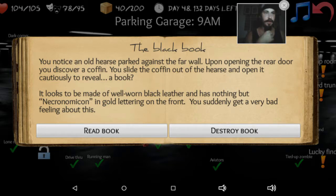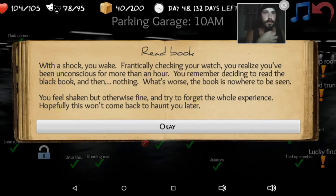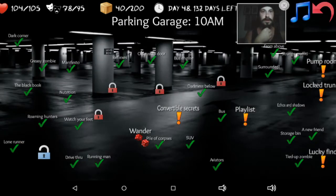The Necronomicon is actually a book of black magic — I know because I have it. It's not anything about worshipping the devil. It's literally a book about black magic. I don't know if I should read it. I mean, I've read it. You're not supposed to read it out loud — it warns you against that — but it's probably not real anyway. Okay, let's read it. With a shock, you wake up. Frantically checking your watch, you realize you've been unconscious for more than an hour. You remembered deciding to read the black book, and then nothing. What's worse, the book is nowhere to be seen. You feel shaken but otherwise fine, and try to forget the whole experience. Hopefully this won't come back to haunt you later. It will.